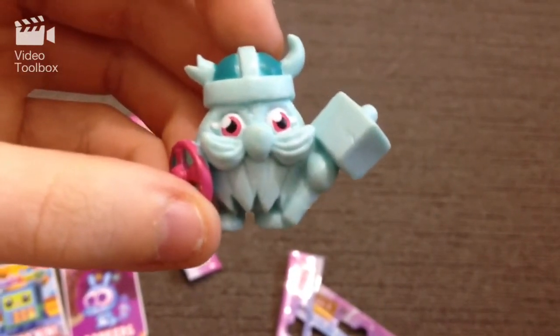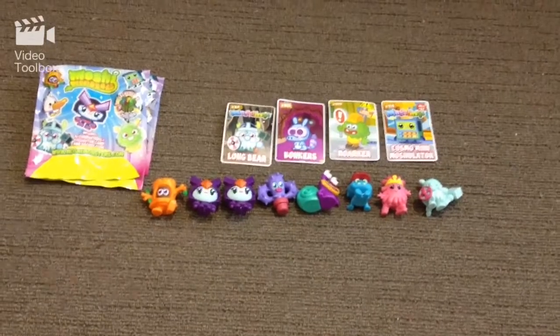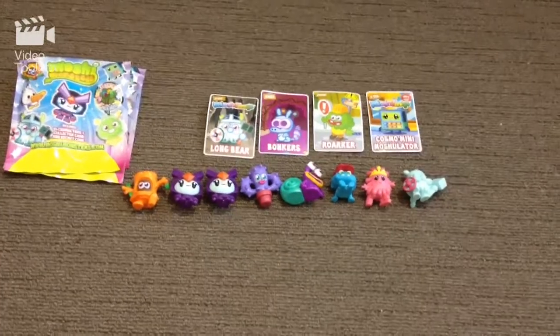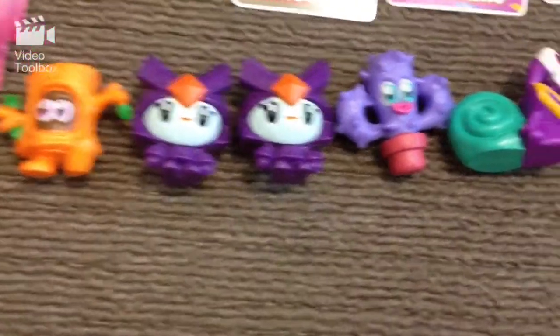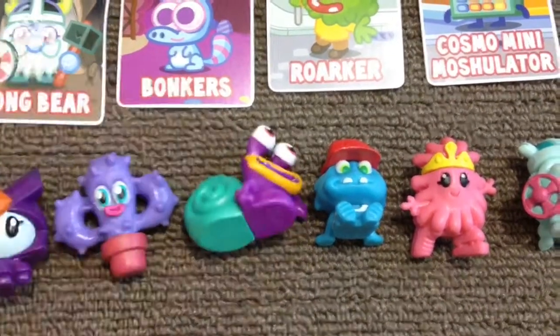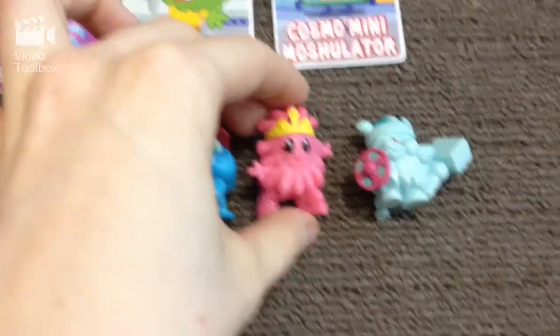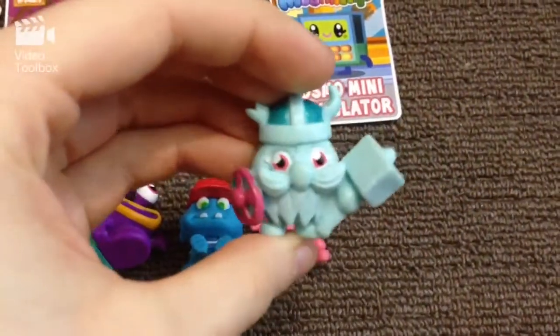Alright, let's recap what we got in these 4 Moshi Monsters series 5 packs. For cards we got Long Bear, Bonkers, Rorca, and the ultra rare Cosmo Mini Moshulator. And here are the little figurines we got: Peekaboo, Captain Squirk, Prickles, First Officer Ooze. And this guy we don't know the name for yet, so let me know that one. This one I can't remember the name of, I'm going to have to look that up. This one is Gracie, of course. And lastly we have Long Bear.